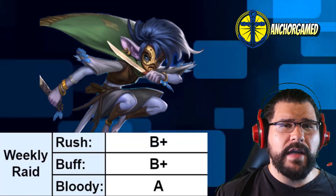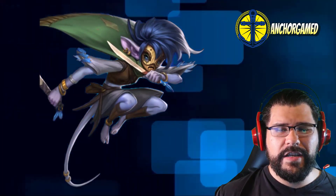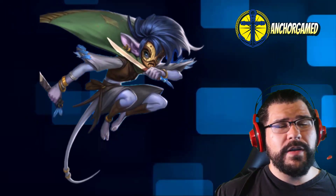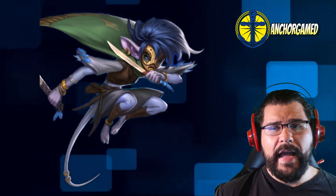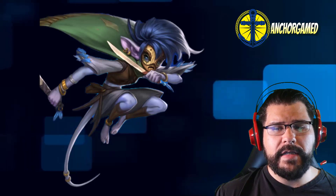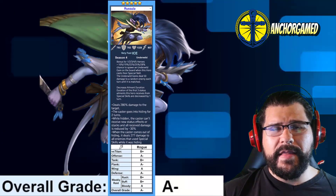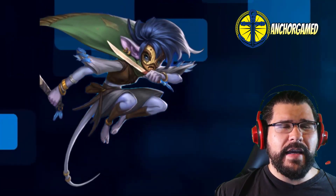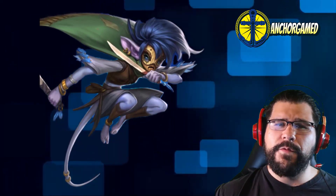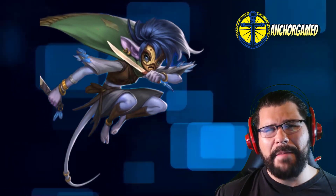For the buff grade she gets a B+ — she's usable but doesn't really provide buffs, so she's not end-of-world useful there. On Bloody Battle she gets an A grade: very fast speed, decent direct damage that can nearly eliminate someone, and hiding acts almost like a pseudo-heal by reducing received damage by 30%. When she bounces out she deals decent damage again. Overall she sits at A- — I don't see her reaching A+ but she's definitely not bad. B+ would be going too low; A- is the right call.